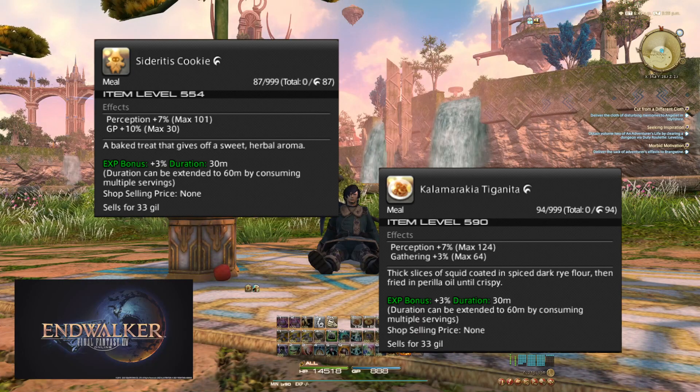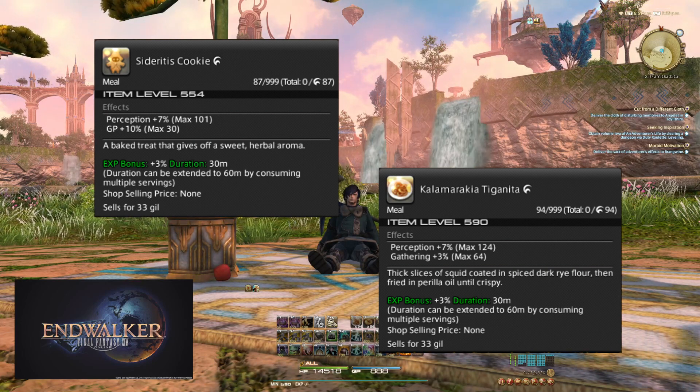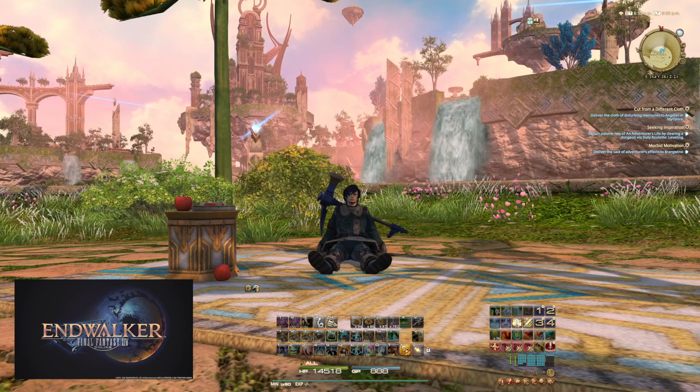These are the foods I use. I primarily use Siderite Cookies, which get me to 3800 perception. The Calamaraca Tiganita I use for collecting — we'll talk about that at the end.